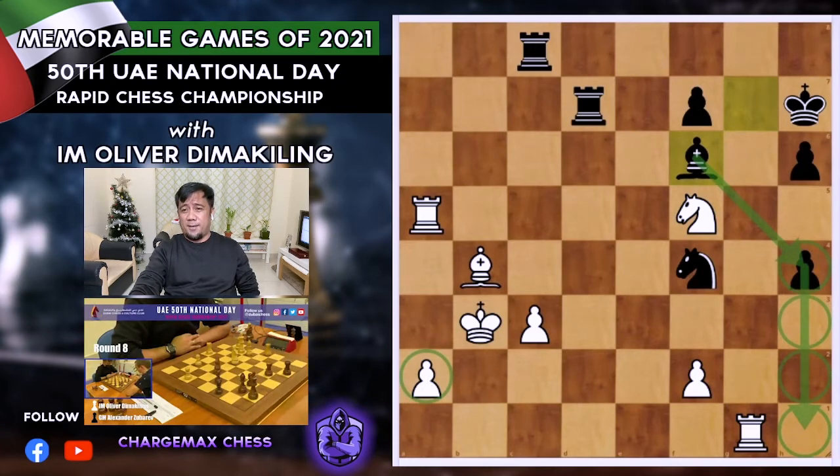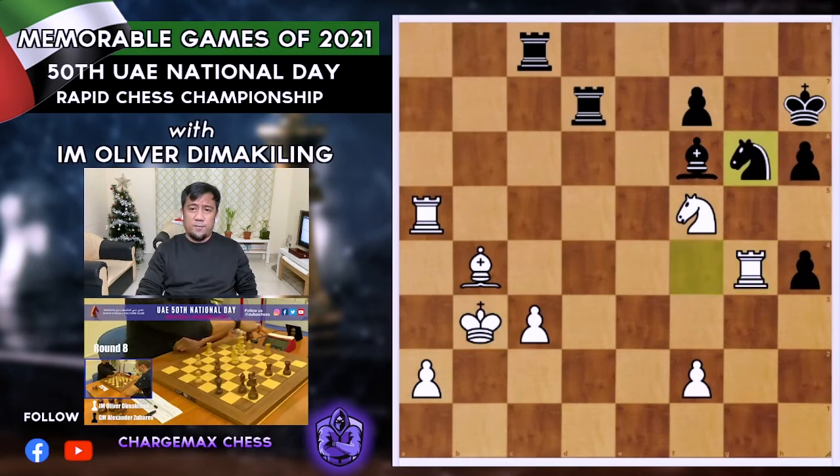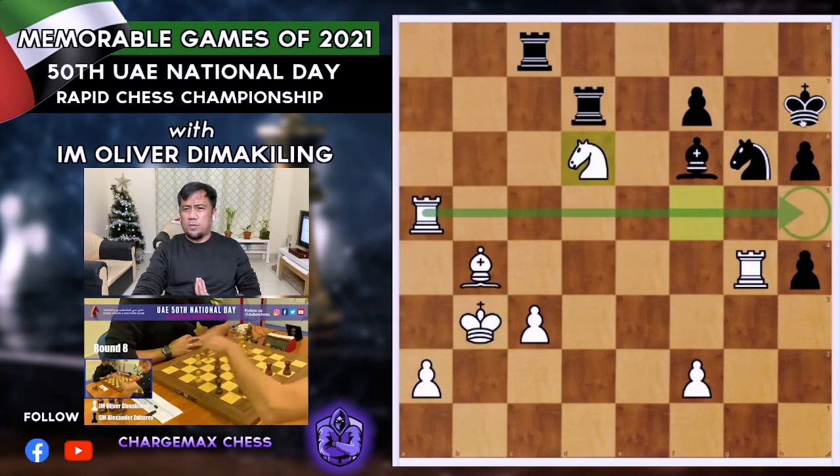Bf6, protecting h4. He also has an outside passed pawn which is closer — three steps away — while mine is still on a2, a dream pawn. Rg4 — first attacking the knight. He went for Ng6, with both minor pieces protecting the pawn on h4. Ne6 — regrouping, repositioning the knight. I want to open up the line for the rook. This is our target: the king. My king is safe with this bishop.